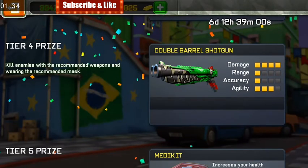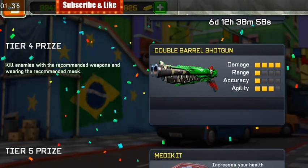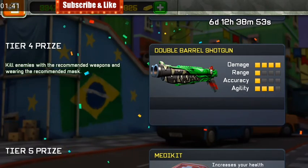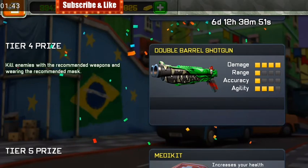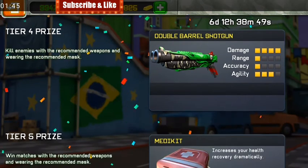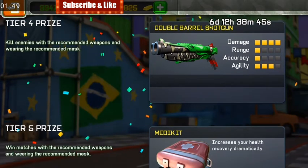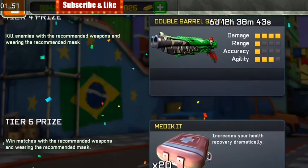For tier 4, kill enemies with recommended weapons and wearing the recommended mask. Easy — all you have to do is kill anyone you find in your way. I would probably skip this tier because most of those guys have the crocodile skin.